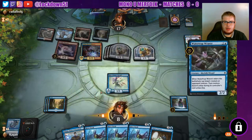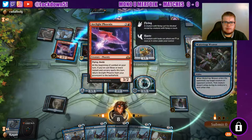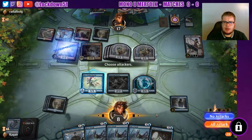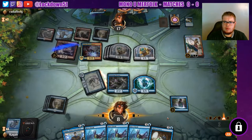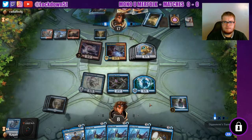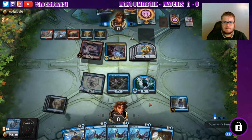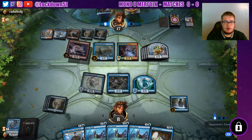Chart a Course is not helpful here. We're pretty much dead. We'll take out Saheeli, pass to them and hope for the best. They're about to get some bird tokens coming out.